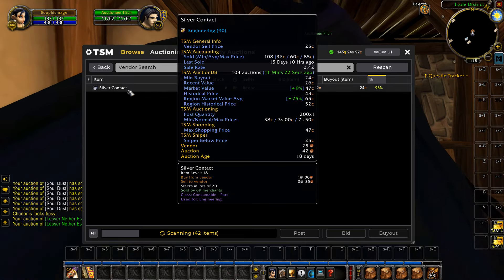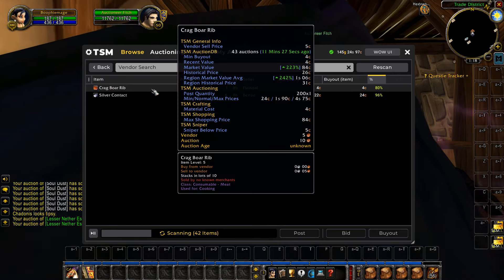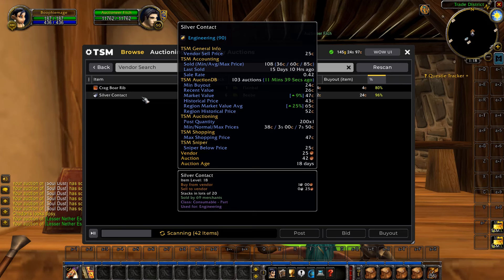On the right side you're going to see a percent column. That percent shows how much profit from a single item there is. If it's at 100% it means it is at the vendor sell price. The lower the percent, the lower it is under the vendor sell price. Any item that pops up here is going to be profitable — it won't show any items that are over 100%.